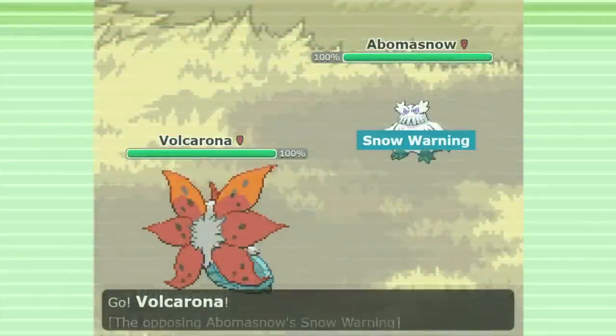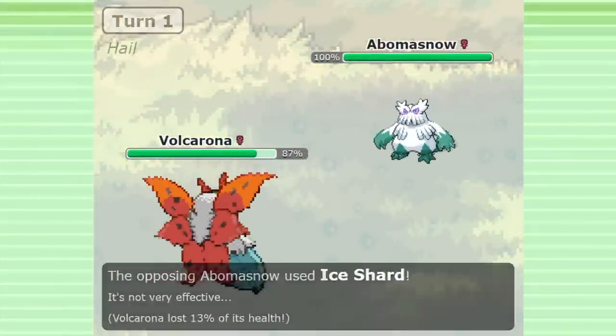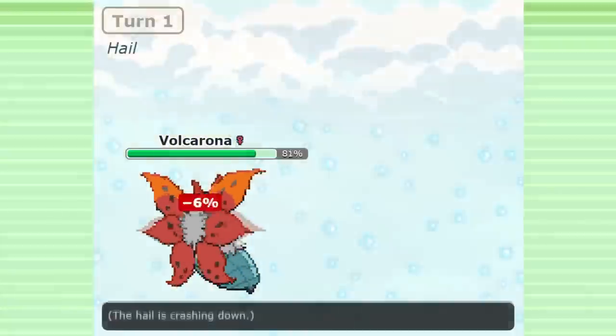Hail has always been the worst weather effect in competitive singles. A team style reliant on running multiple ice types, which is a terrible defensive type, is bound to have a plethora of issues.